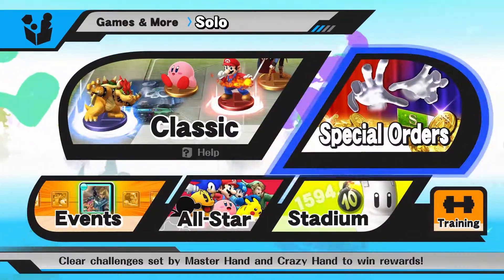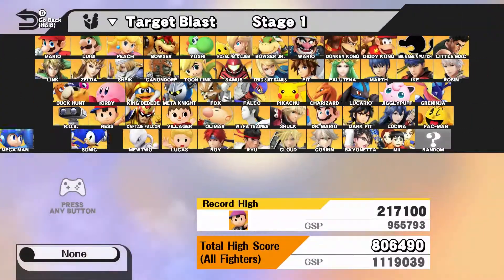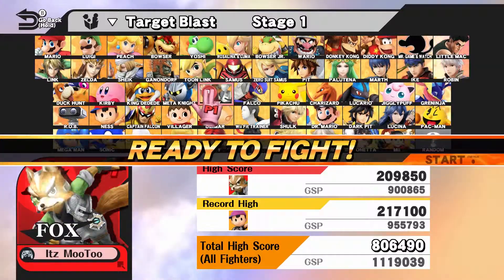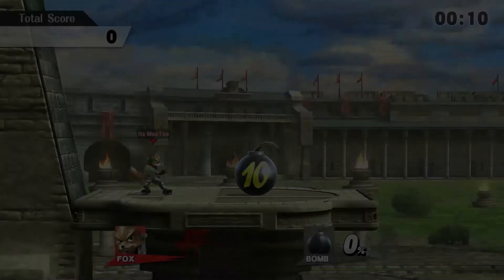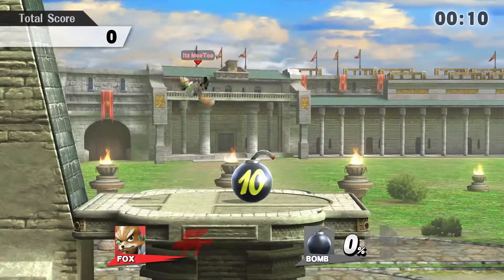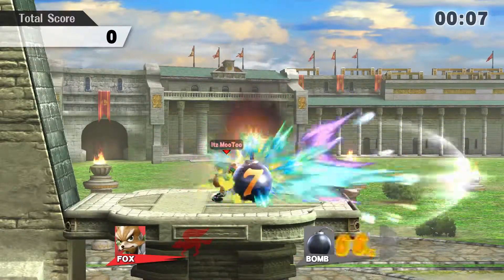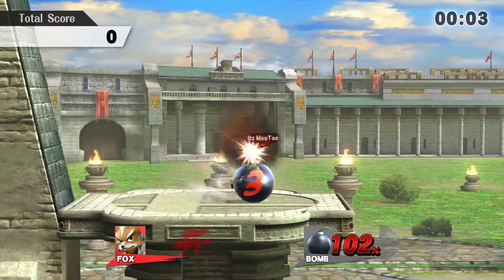For the first stage of Target Blast, the character you're going to want to choose is Fox. When the first round starts, you're going to want to jump right in front of the bomb and spam Fox's Laser Blaster until around 102%. And then you're going to hit with the charged side smash.